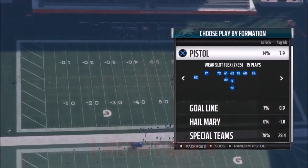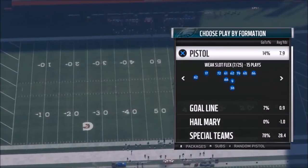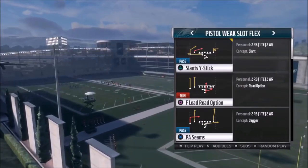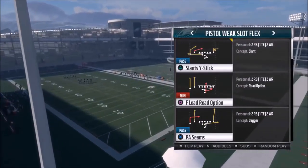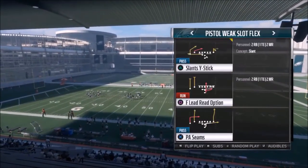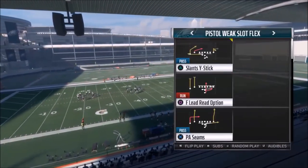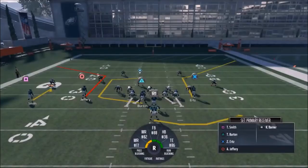I've got Part 3 of my Pistol Playbook — Pistol Week Slot Flex formation. This is officially the last video out of this playbook, so if you guys have any other special playbooks you want me to work on, like West Coast or whatever, let me know in the comment section. The next play we're going to show is the Smash Y Corner — let's go ahead and pick the Smash and keep with the Ram 3-4.